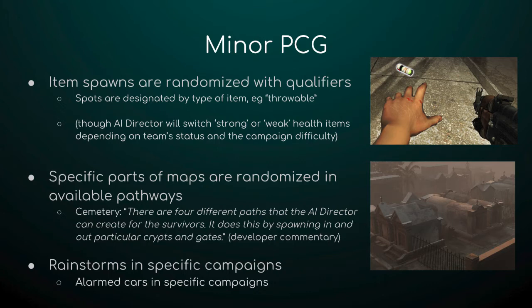There are also a couple more systems specific to certain campaigns. The rainstorms are specific to the Hard Rain campaign, which takes place during a stormy night — while navigating the sugar fields and abandoned sugar factory, you will randomly have monsoons that build up and kill visibility, and you don't know when those are going to hit. Likewise, in any campaign with cars, there will be alarmed cars, but the game only chooses one in each area to be the alarmed car for that round, and you're not sure which one it's going to be.